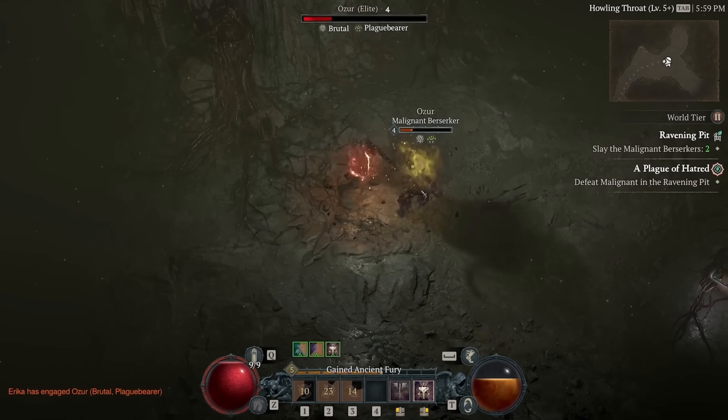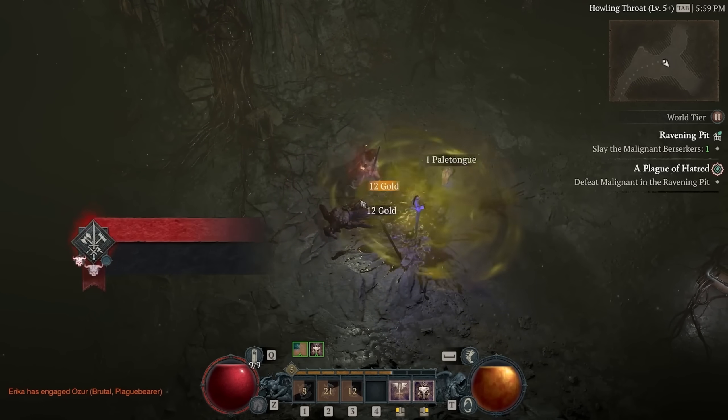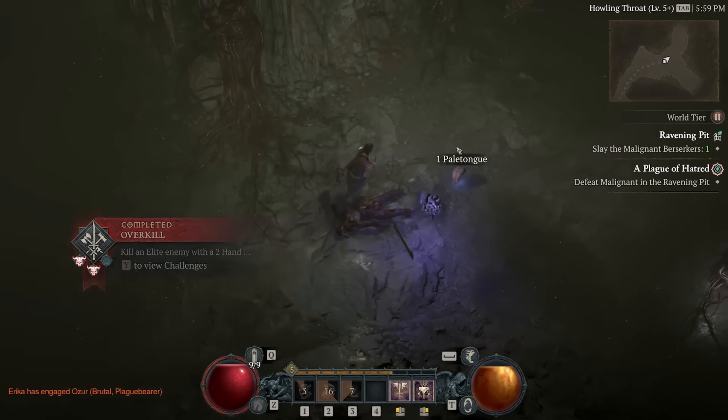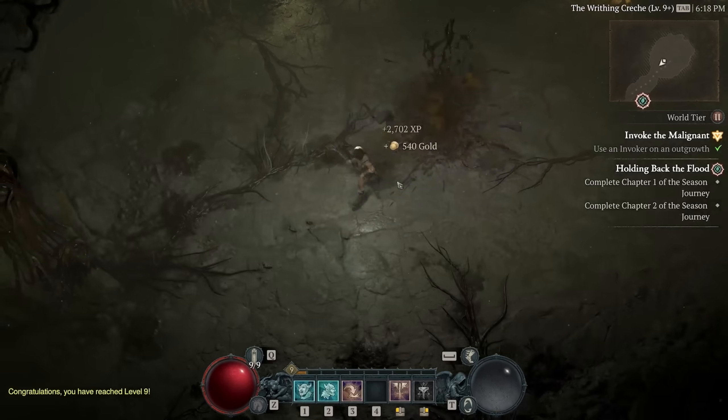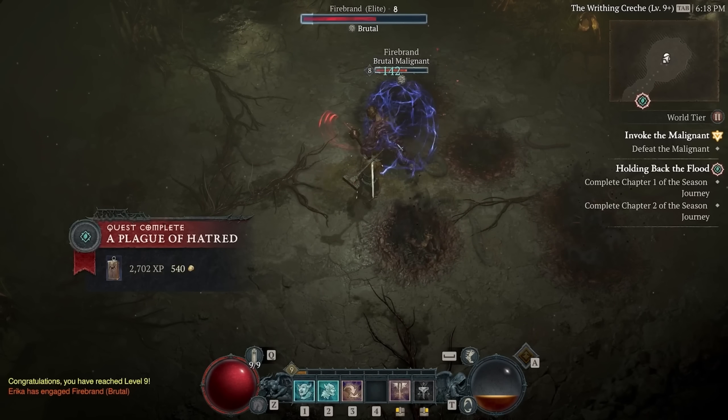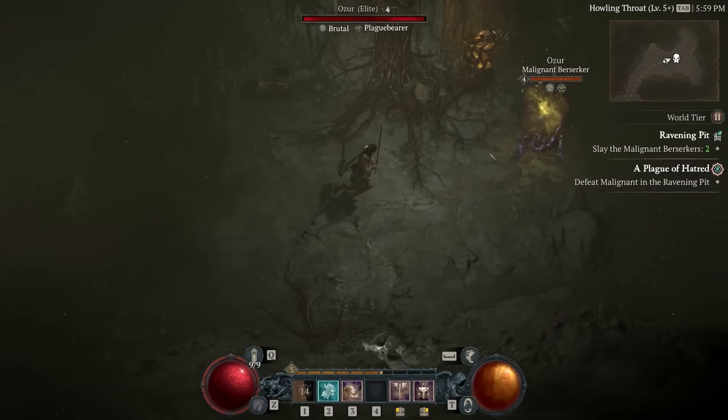This is the major one, and anytime we encounter an elite monster during Season 1, there's a chance that that monster will spawn as a Malignant version instead. This will make it look slightly different, glow a different color, but also gain completely new powers, which is also going to make it a lot tougher to defeat.